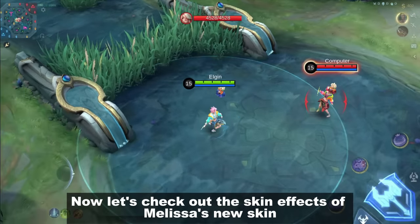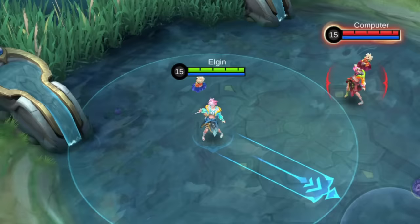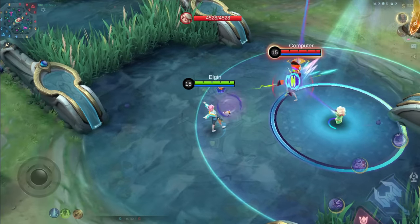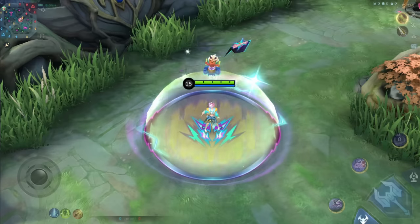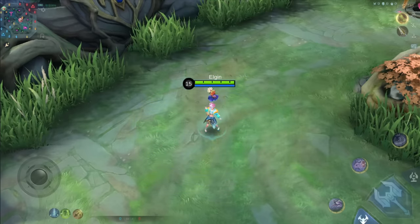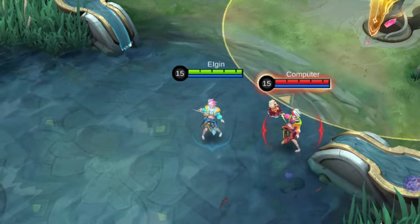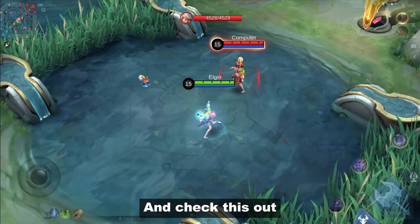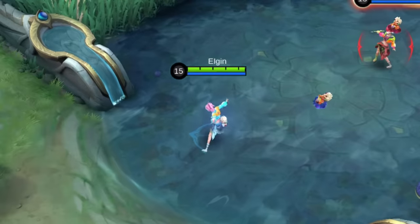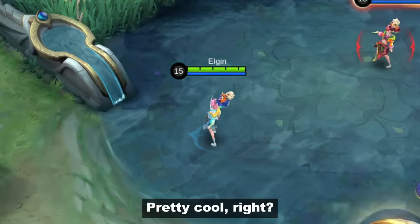Now let's check out the skin effects of Melissa's new skin. So far it looks good for a 350 diamond skin. And check this out — her skill 1 has 3 different sound effects. Pretty cool, right?